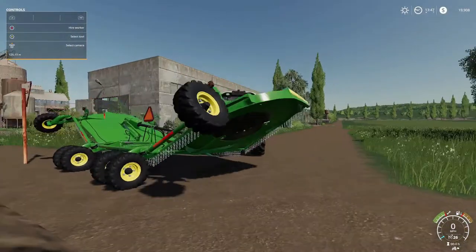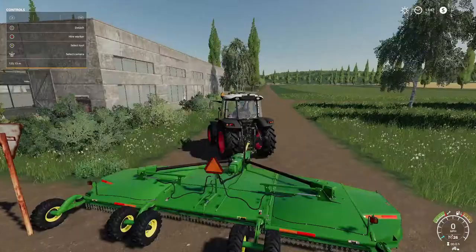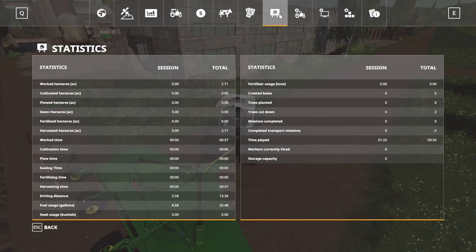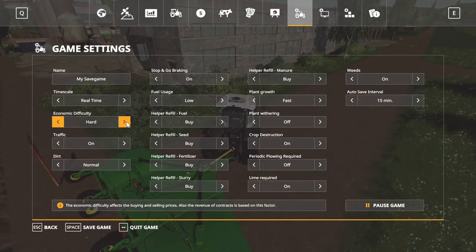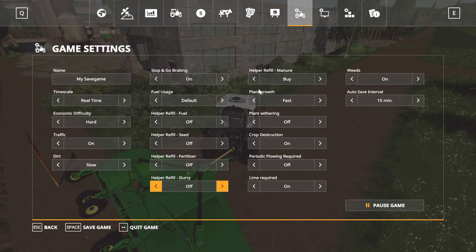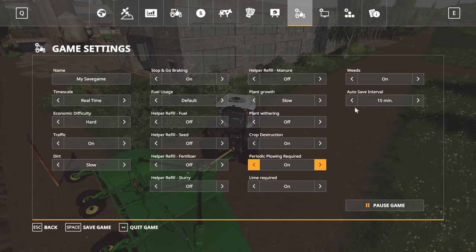Our guy at the shop said there's more here that will take care of heavy brush too. Lower that down. Let's go in the map one more time — I want to go to some settings. We need to make dirt slow, fuel usage default, and we're going to buy our own stuff, not the helper. Plant growth I want slow, plant withering on. Crop description on, lime required on, weeds on — yeah we'll do weeds.